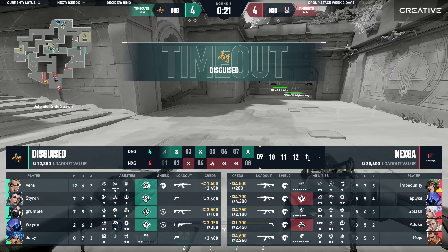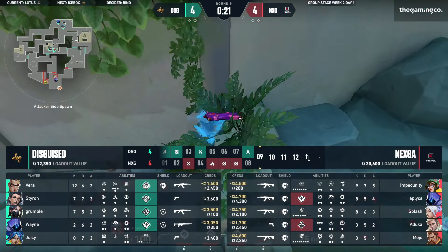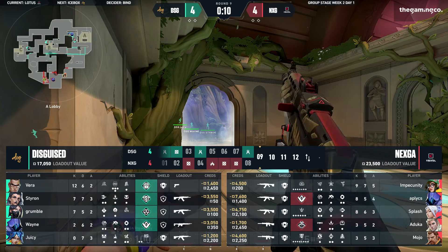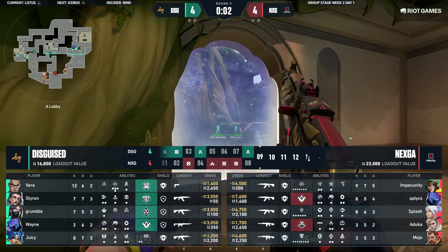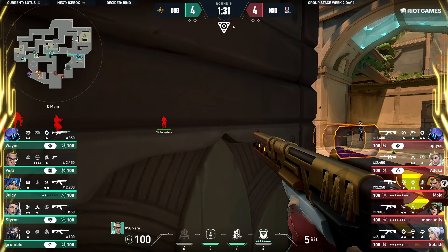Now DSG — I wonder what they'll be talking about in that timeout. They're probably reflecting on how they will play that C-mount position since that's been the space Nexka has been contesting most proactively. We haven't seen too many plays towards rubble at the beginning of rounds. They've tried changing up their setup — they rotated both controllers with Wayne and Grumble, as well as Juicy, leaving Vera and Styron to take over A-site. I want to see if they swap back to their original positions. Okay, so they are swapping back to their original positions.